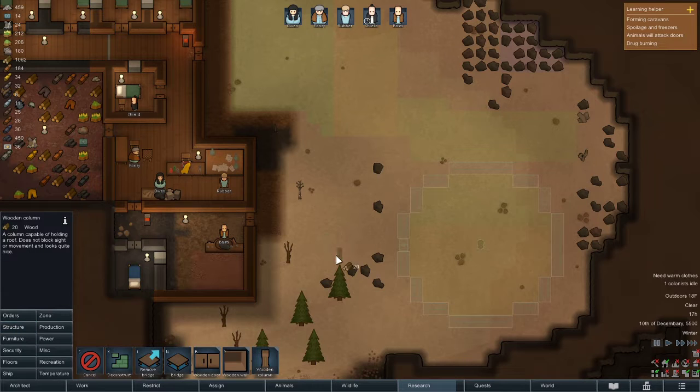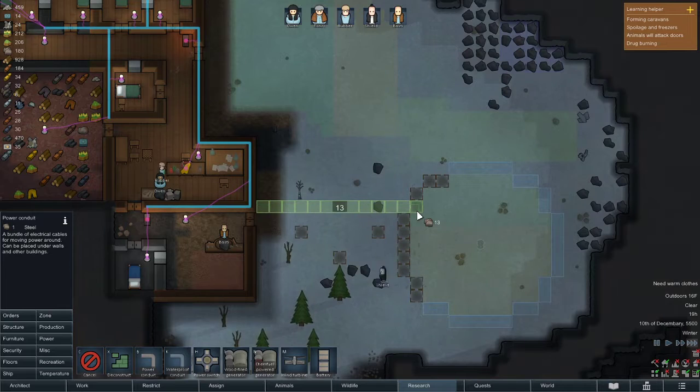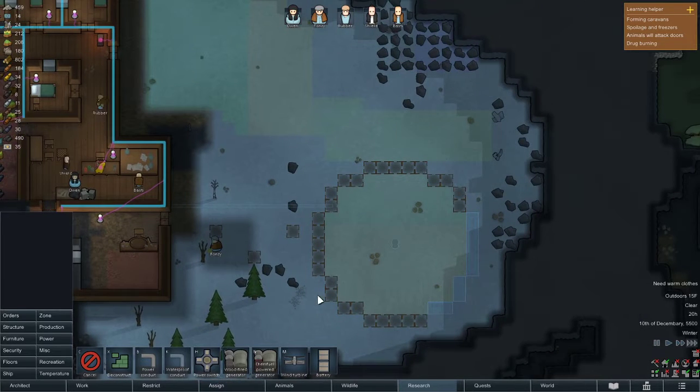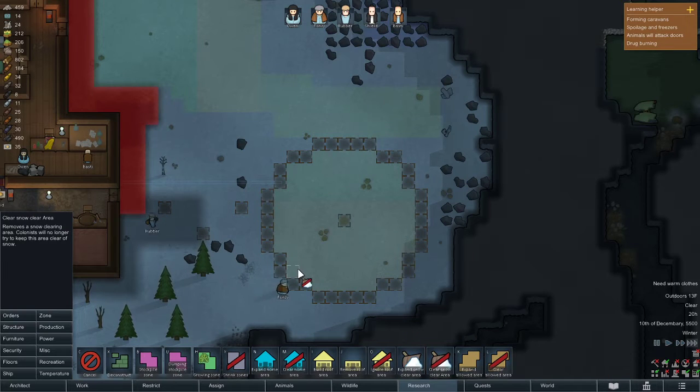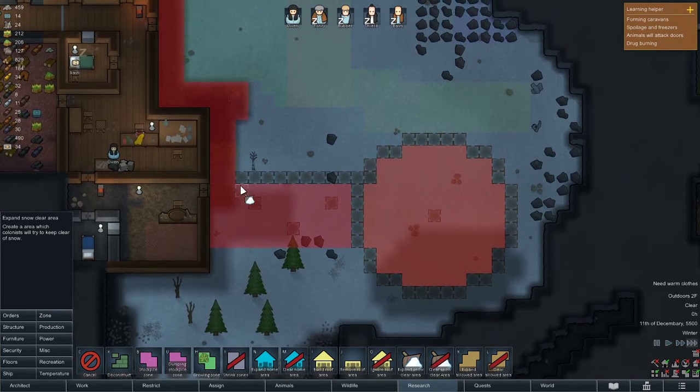Structure — put a couple of these out here and they can build that. Power — I'll just send out a line from here. Hopefully that's close enough, it should be. I can probably expand the snow clear area. Don't build too many roofs. A little too far. That works. Yeah, that's fine with me.